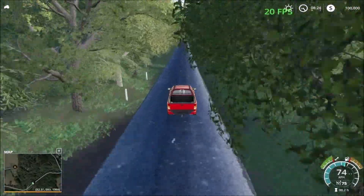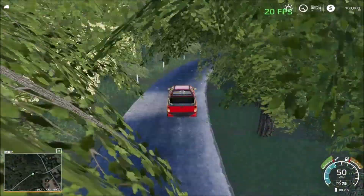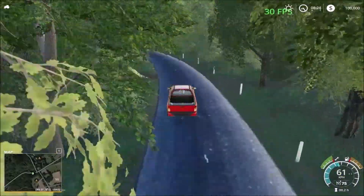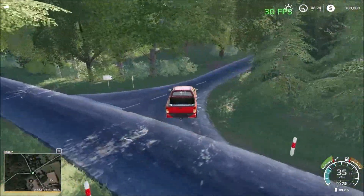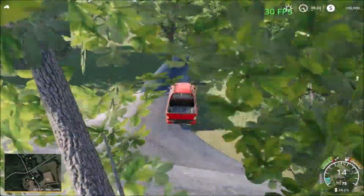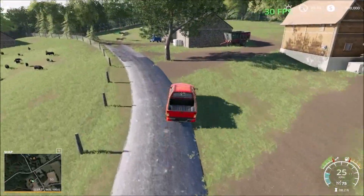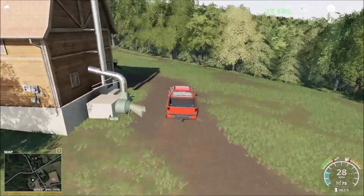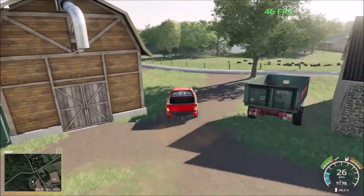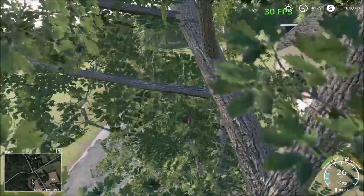The frame rates are bad near any of the trees here. Now we're heading south to visit the sell points down there. We have one sell point right down in the corner here. There is straw storage here - this is the sell storage point for straw. Then we have what looks to be like the sheep farm.